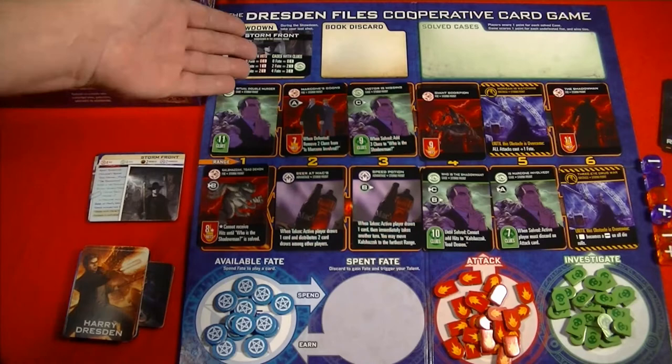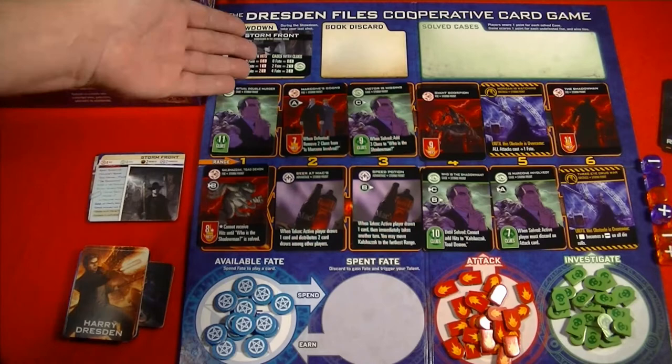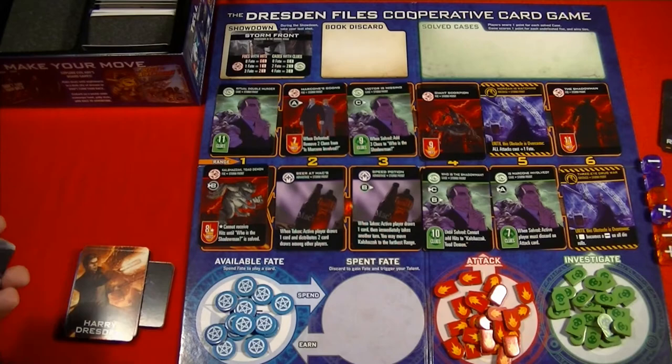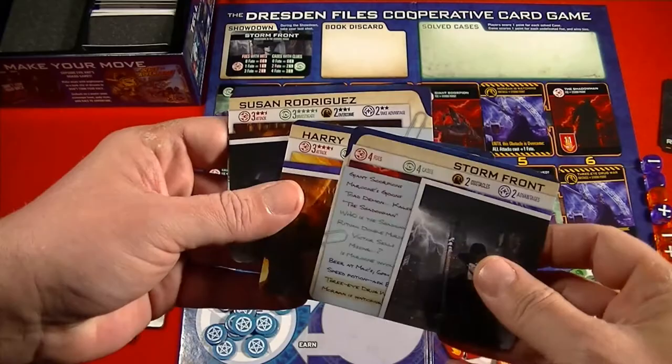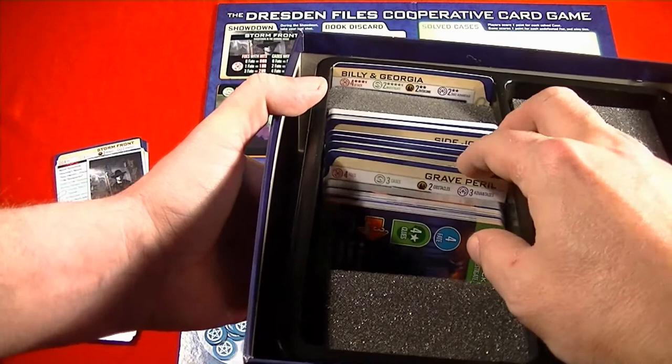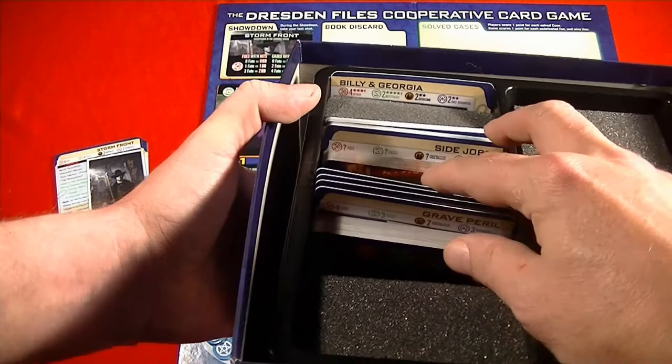The cards are color-coded: green is an investigation, red is a foe, purple is an advantage, and yellow is an obstacle. Those colors also coordinate with the cards in the players' decks. These cards are actually dividers, and if we look at the box, you get the first five novels of the Dresden Files as cases, or chapters.